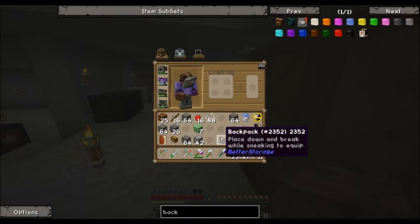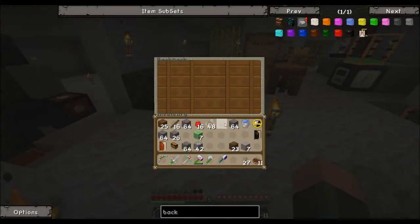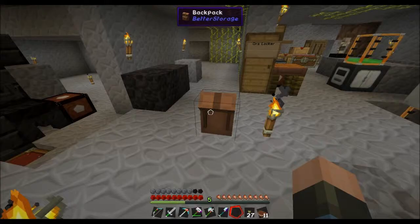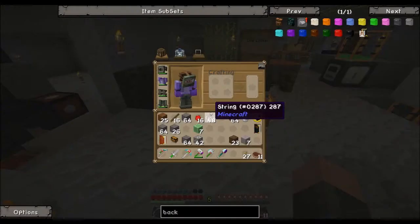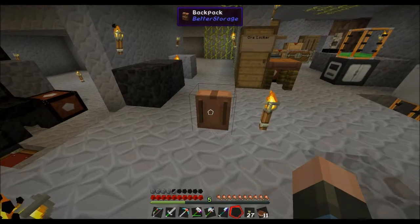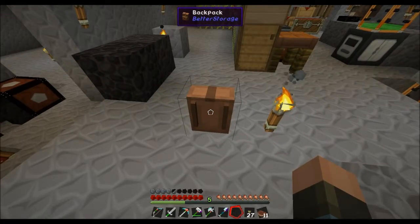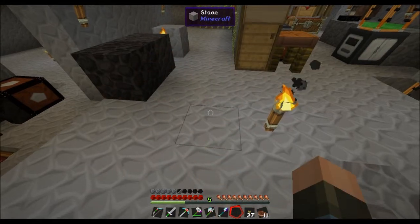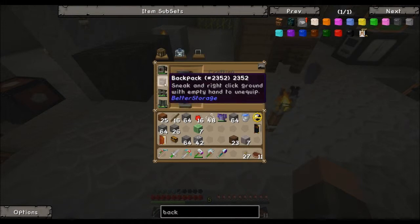Anywho — I made my backpack. The way these backpacks work is you place them on the ground, open them, you put items in, you shift left-click to equip. Like that.